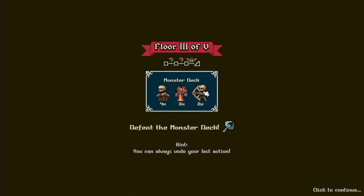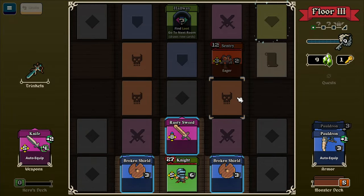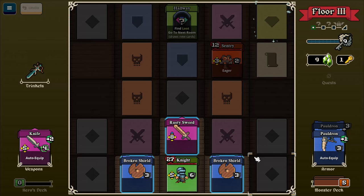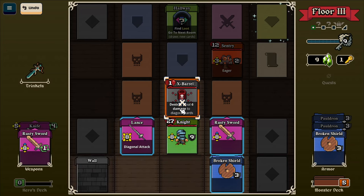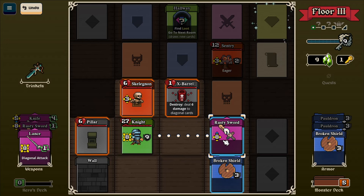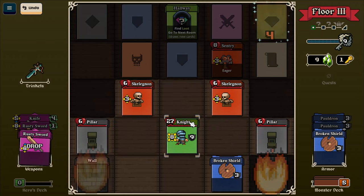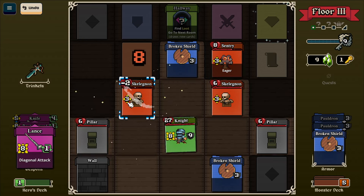Skulls and archers. You can always undo the last action - there's the undo button, up here, didn't even notice it. Sentry - eager - card flips immediately when you enter the room. Grab the shield. Grab the sword. Deal six damage to diagonal cards. Does that count against these, I wonder? So if I do that and then attack that - I'm not sure if that would have destroyed that or not, but I wouldn't want to risk it.